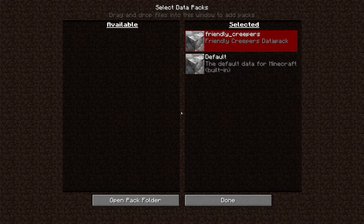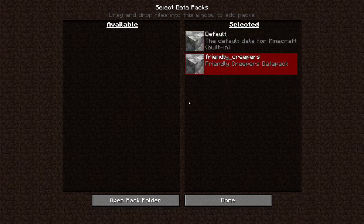Real quick, before I show you what the datapack does — datapacks load their data based on the load order. So here is the load order. Friendly creepers will load first because it's at the top, and then the rest of Minecraft, the built-in, will load after this one. It works its way down top to bottom. So if I did this, Minecraft would probably override friendly creepers. But I don't want that to be the case, so done.